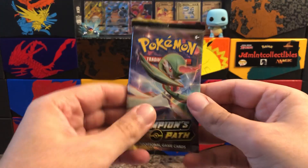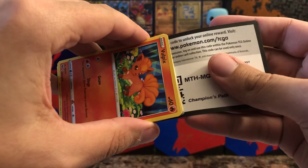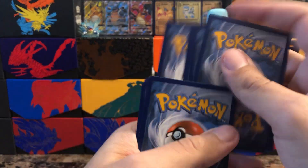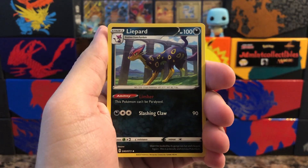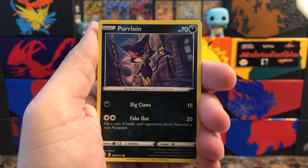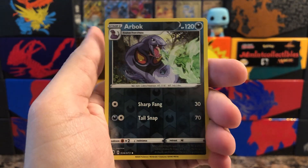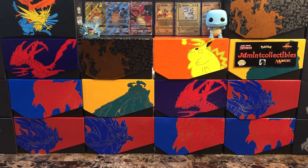I always heard that these Double-V boxes were good and I think it's working out for me so far. Another code for you. Four to the front and the flip — we have Kabuto, Liepard, Vulpix, Rockruff, Purrloin, Linoone, Sizzlipede, Arbok as the reverse, and behind that is an Altaria holographic — very nice! So that's the first four packs: two ultra rares and two holos. Not bad at all, I'll take those odds.